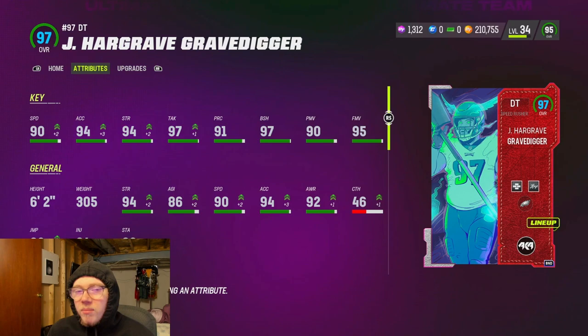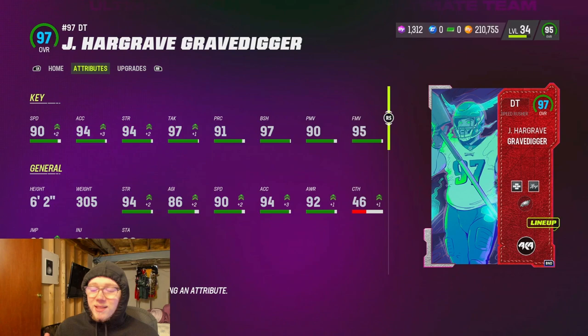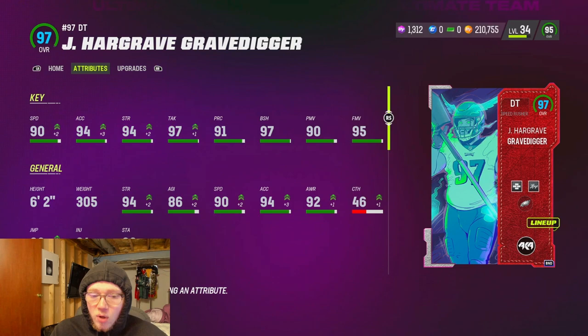What is good y'all - I picked up the brand new limited time Javon Hargrave card today. We picked him up earlier on stream and already played some games with him - there's going to be a little bit of gameplay in this video too. He's not that bad. How I got him: I quick sold my Jordan Hicks and Fletcher Cox LTDs. They both quick sold for 350,000, so that's 700,000 total.